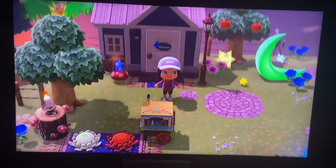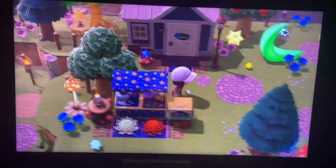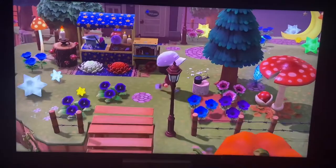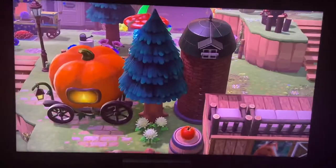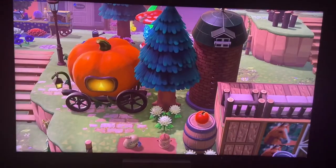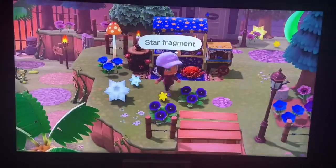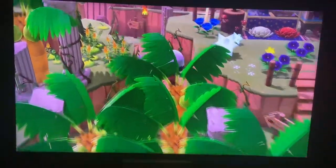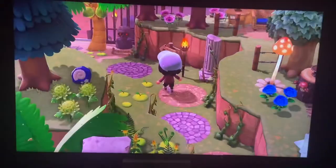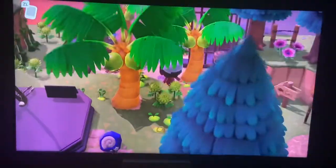And then we have another residence home with a little sitting area next to his house. Very cool. I love the color themes you're doing with each house — I've noticed that. Like each house has its own little theme. I like that, that's really cool. Coming down the stairs and it looks like we have a little secret tunnel. Let's go ahead and see where the secret tunnel is taking us.